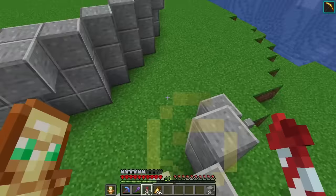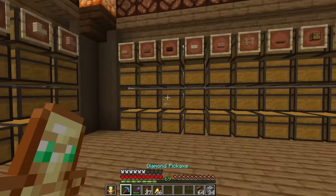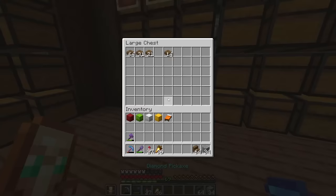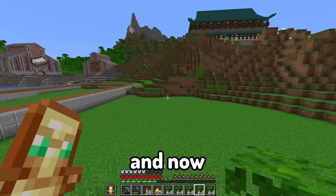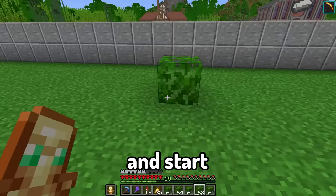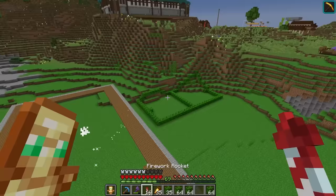Now let's start working on this staircase. Let's come grab some spruce stairs and some slabs. Now let's build the stairs and now the entire floor. And now let's come to the backyard here. Start laying down some foundation for the cool features, like a basketball court. Hopefully that'll be big enough.